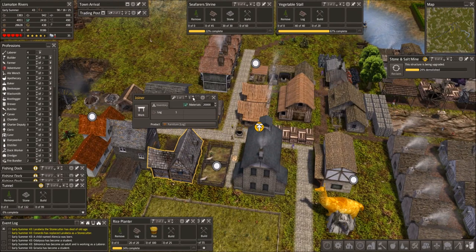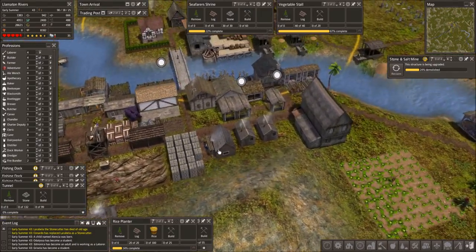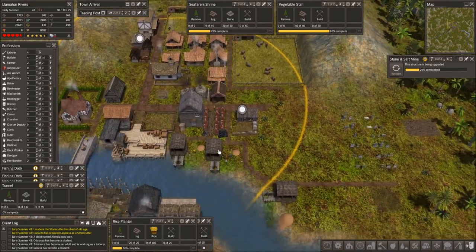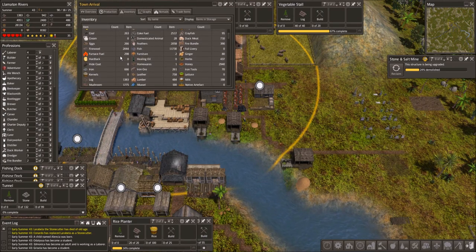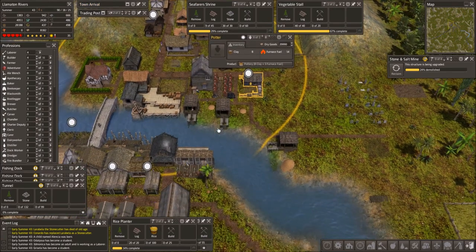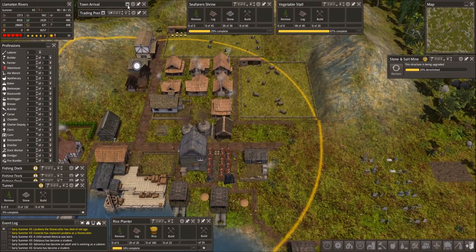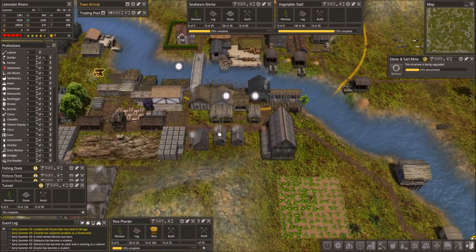We've built some furniture. We do have more lumber now. Bricks — we had lots of those. It was pottery we were missing, okay. How is our varnish fuel situation? We almost have 300, so not looking bad.